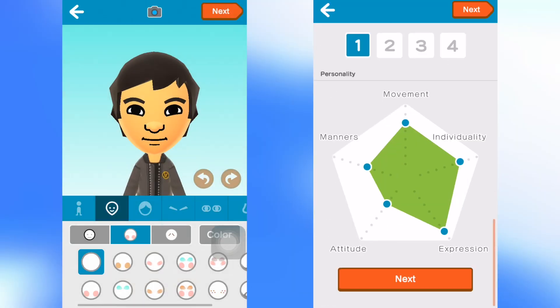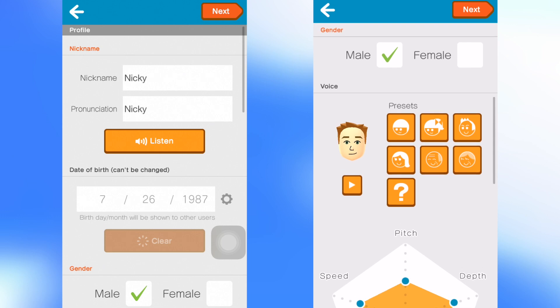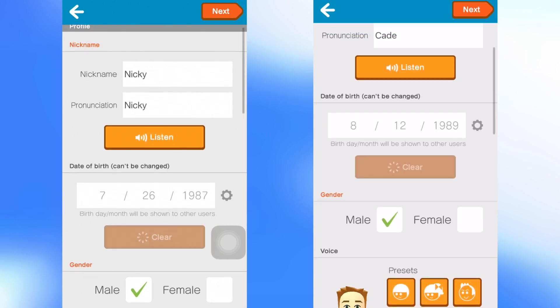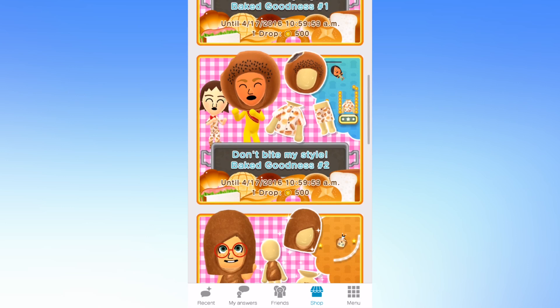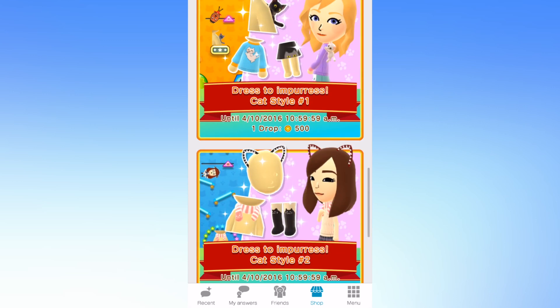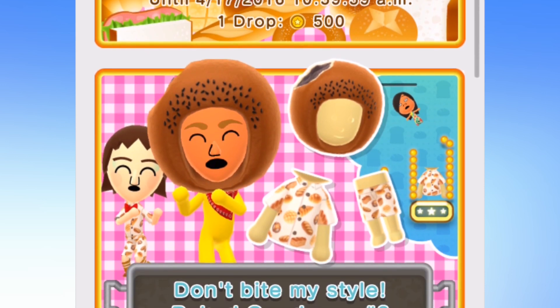We did a walkthrough on the channel about Miitomo and we missed a couple things because it was our first time playing. I wanted to boot it up really quickly because I've had such a hard time with this one game in particular. You can play lots of games and there's a cat one that I have one game ticket left for. In the shop section they're going to have these games and they're going to be rotated out — they have actual expiration dates.